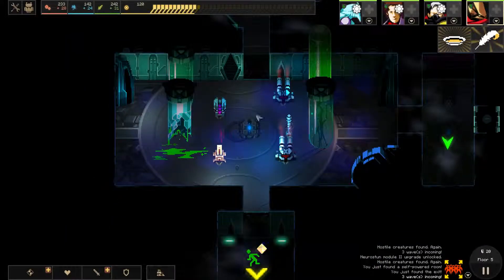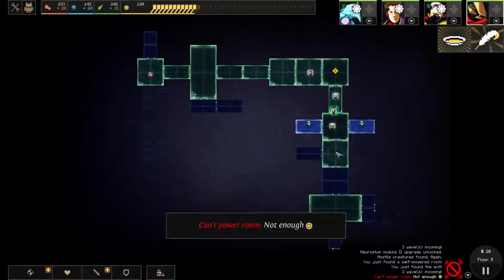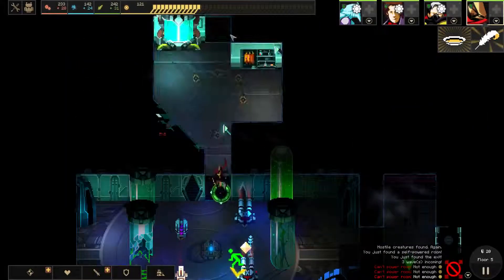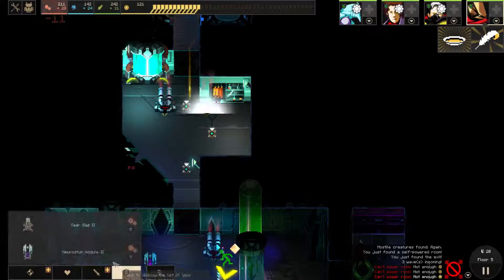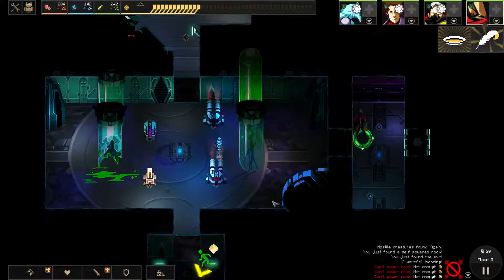Getting out of here will be pretty easy, especially with this self-powered room. We can take all this off — we got actually enough power, so we should power this. Just to be safe, put in one new stun. I'm not going to put in any Tesla because the Tesla will be needed here. So here should be just normal monsters.